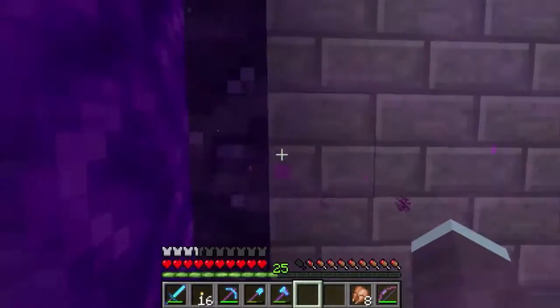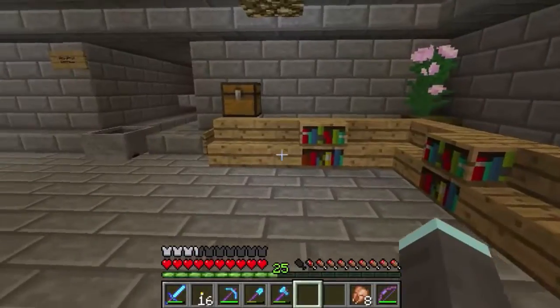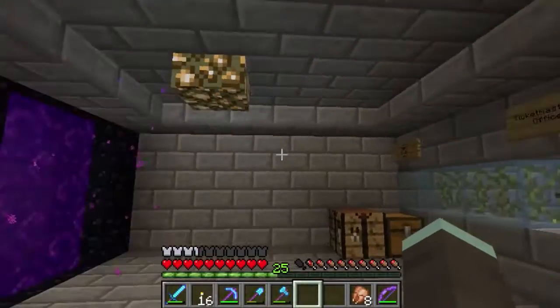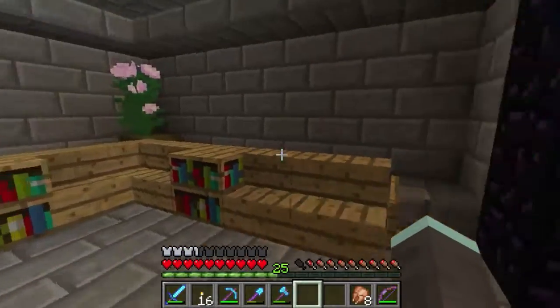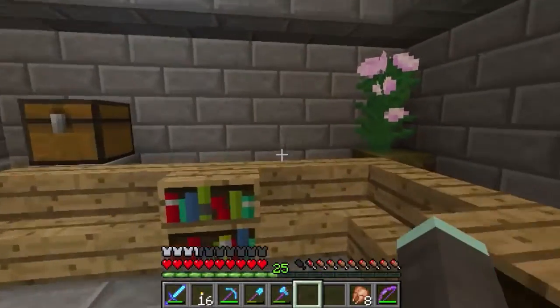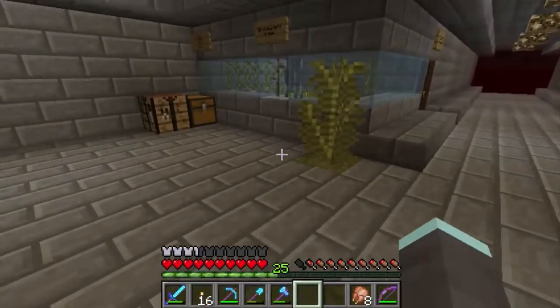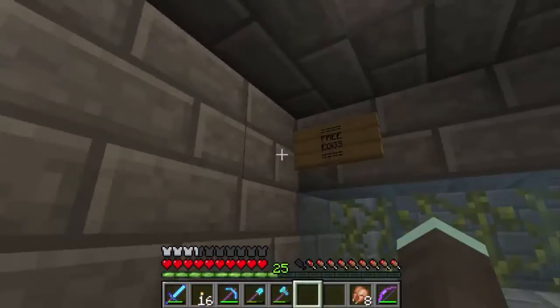Those of you who were on the live stream would have seen us starting to work on the concept of a railway line. The first thing we did was we changed this room here a bit — just made it look a bit nicer, a bit more scenic, a little bit more like a railway station. A few potted plants around the place. There's a workbench that needs to be removed. It's free eggs.